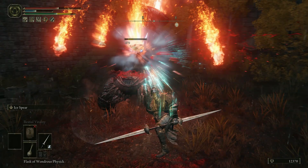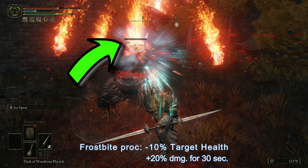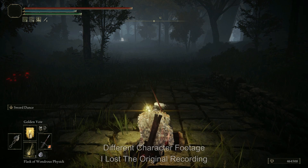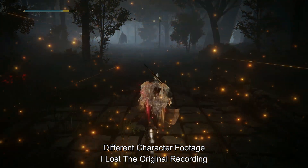Frostbite eats away 10% of your target's HP and increases damage taken by 20% for 30 seconds. Head back and progress until level 30 to 40, however you prefer.